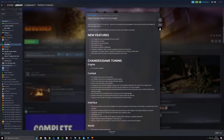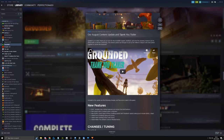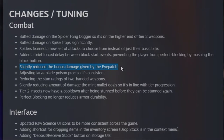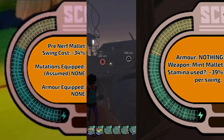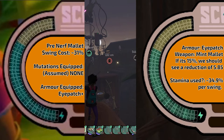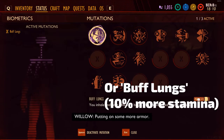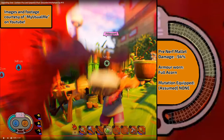The eyepatch was nerfed when the game first dropped, but I wasn't around to collect data then. A YouTuber called MyUsualMe made a video when the eyepatch was stronger, and I pulled still images from it. Without the eyepatch, the mallet swing cost was lower than it is now — it used to cost 34% stamina to swing versus 39% now. With the eyepatch back then, the stamina cost reduced to 31%, much lower than the current 35%, allowing three hits with the mallet, whereas now you'd need a grub chest for four swings. The stamina reduction was about 10% back then.